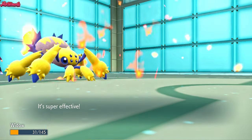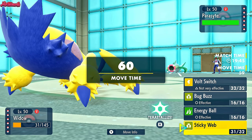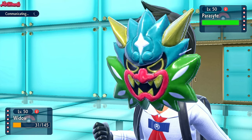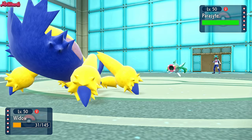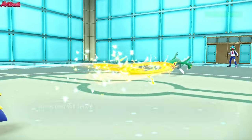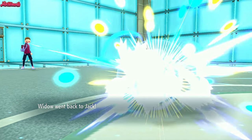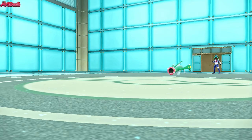They go for a Flamethrower. This could still be the Electross - I'm looking at the damage output, and I'd say it is the Electross. So we'll go for a Volt Switch, potentially break an Illusion, but I think it's more likely that is the Electross. No damage - that's definitely an Assault Vest Electross. It wouldn't take it that well if it wasn't Assault Vest.